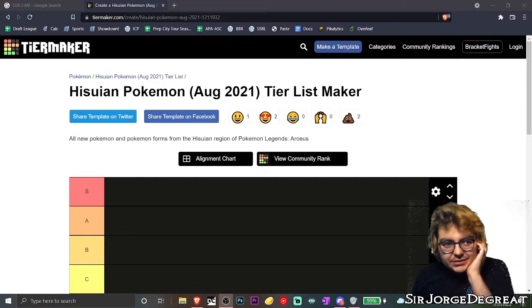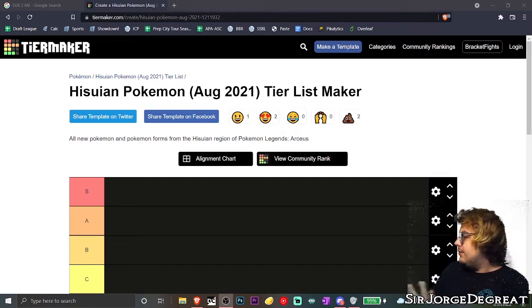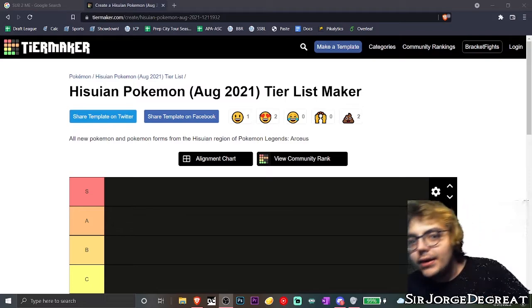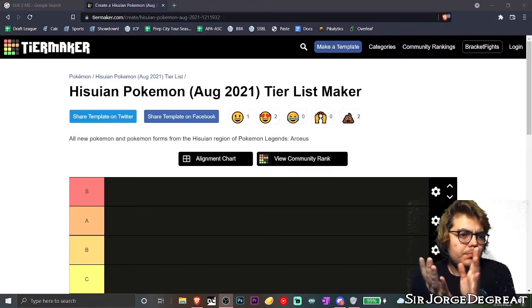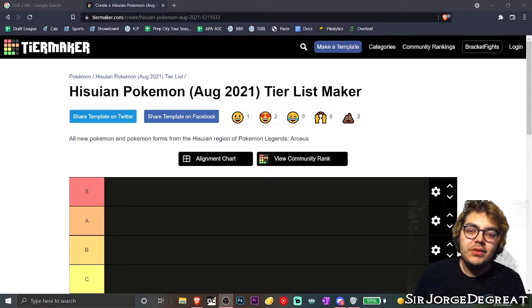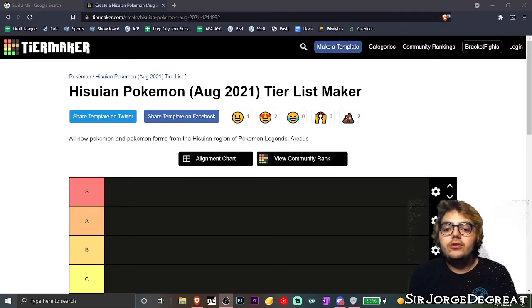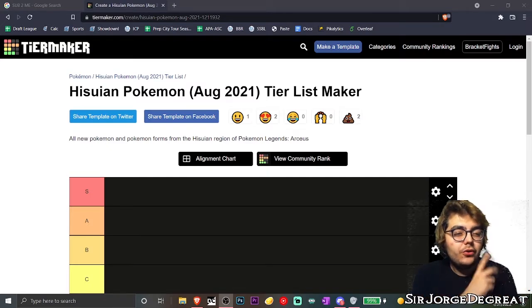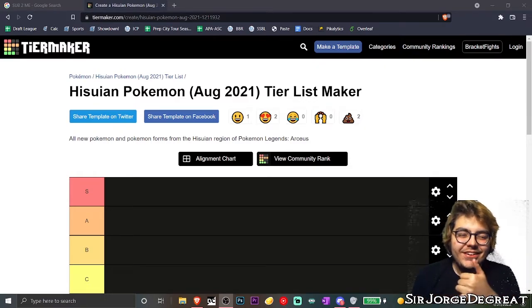Howdy! I know this is weird — green screen horror has returned. I have a green screen now so I get to do stuff like this, where I put myself in the background. Amazing, isn't it? Today, as you can see by the title and thumbnail, we are going to be ranking — making a tier list — of the Hisuian forms in Pokémon Legends: Arceus. This is a spoiler warning, so if you don't want to see the new forms, click out now or continue at your own risk.